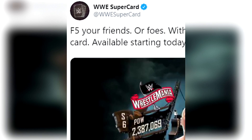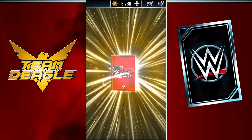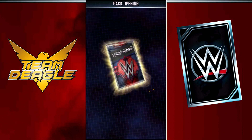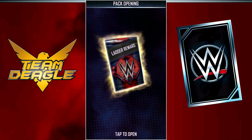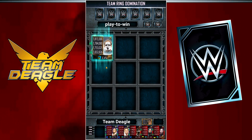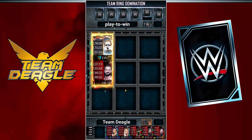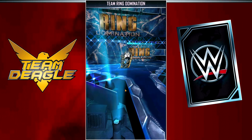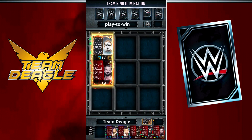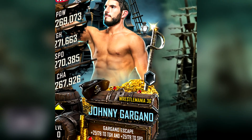Today the WrestleMania 36 tier is out — it's actually out in just a few moments at the time I'm recording this. By the time you get this video, it'll be out. You'll see my freebie, my ladder reward or whatever I decide to open up, because everybody saves up a bunch of stuff to open whenever the new tier comes out. But before then, I've got some WrestleMania fusions to show you guys, plus my latest poll, and some stuff to talk about with the new WrestleMania 36 tier cards and the brand new secret slot.